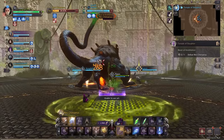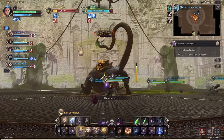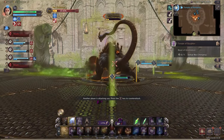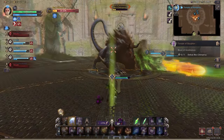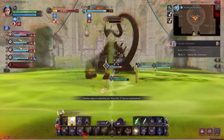Over time you will count one, two, and by the time the third acid comes you will know a player will be paralyzed and the first main mechanic will begin. The boss selects one player out of the party and paralyzes them. If that player freezes and the tank doesn't block the fireballs coming towards him, all players in the area will become frozen targets for the boss to finish off.